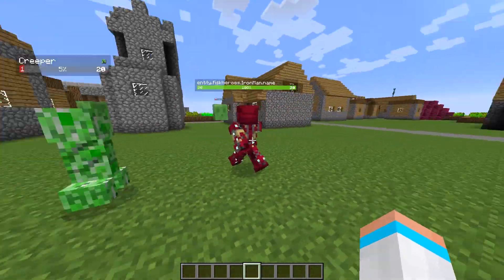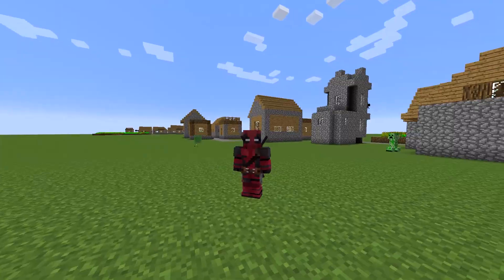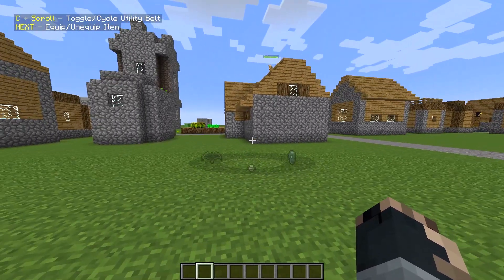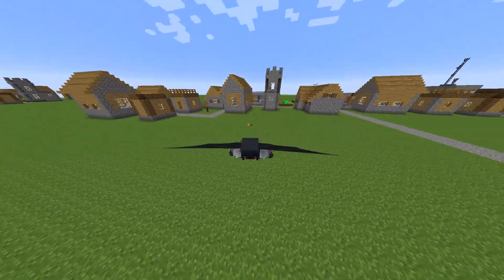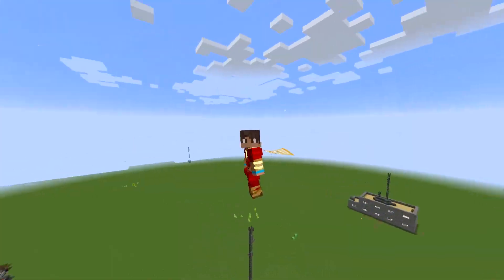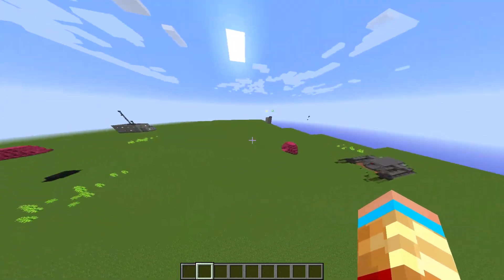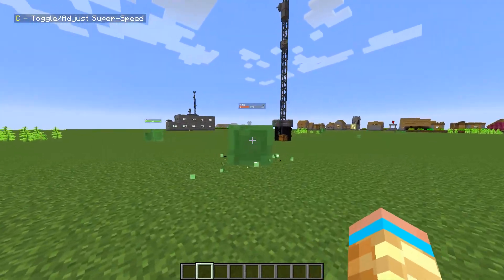I don't even have to be in the suit for it to take care of the mobs — get a whole army of these and put them around. There's Deadpool, it has katanas, it also has guns. Batman! Utility belt — that's really cool. Batman can fly, that is so cool. The details to everything, even when you're flying, is just amazing. Even when you get a blast off it looks so cool in third person and even cooler in first person. The screen even leans the way you look. Shazam is a bit fast, and if you have to deal with mobs, Shazam has some decent abilities.